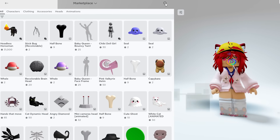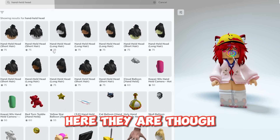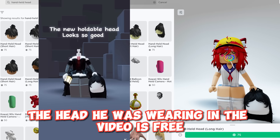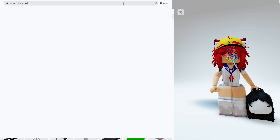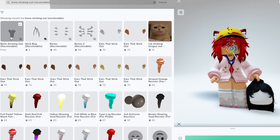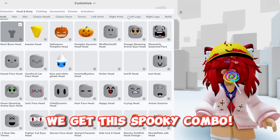It's called Handheld Head. Here they are, though it doesn't actually give you headless when you wear it. The head shown in the video is free — search 'bone sticking out recolorable.' It's only free for a limited time, so get it quickly. I love free stuff. Now when we pair the two together, we get this spooky combo.